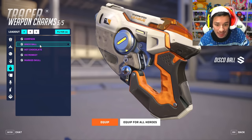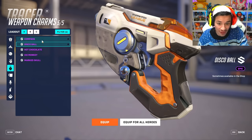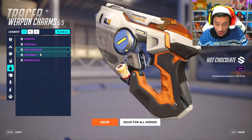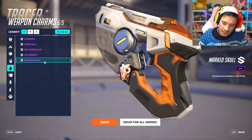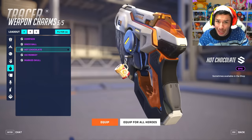The first one is gonna be a compass. Oh, the disco ball actually has a little sound effect! The compass has one too, and the hot chocolate has one as well. Ice monkey... and mark skull doesn't get one. Who's the chick — is that Mercy? That don't look like Mercy.